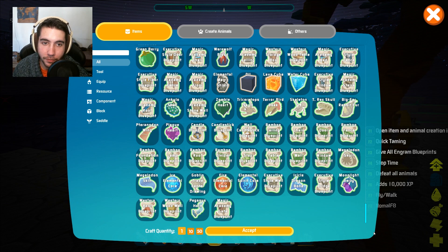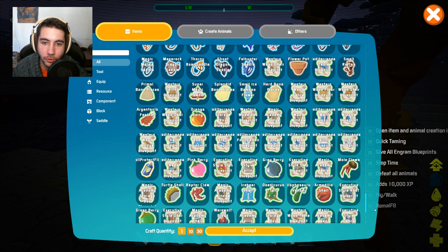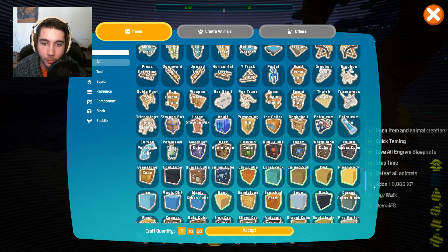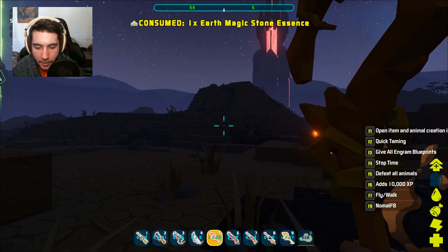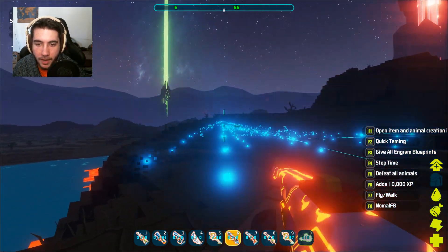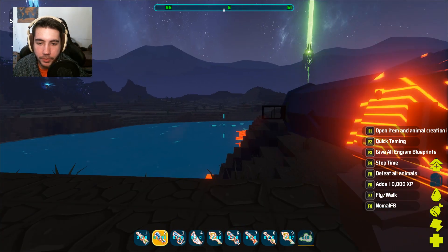There are a lot of items in this game to craft, to test out, to use, to build with, and to be creative with. There may be more magic I haven't even looked into yet, but what I want to do is just give you guys a nice brief overview so that if you're new to the game, you just kind of know what you're getting into — what the magic looks like, what the magic weapons look like, like the magic shotgun or the magic sniper.